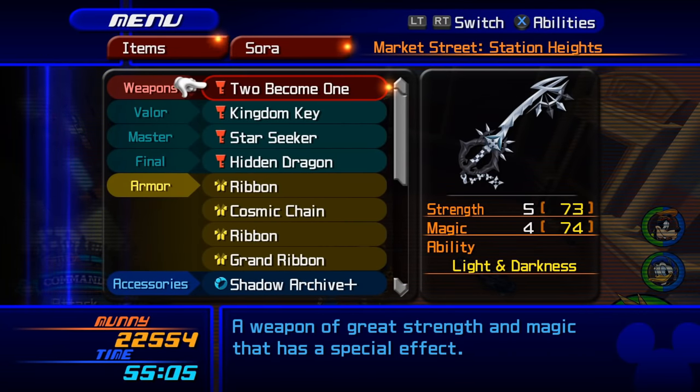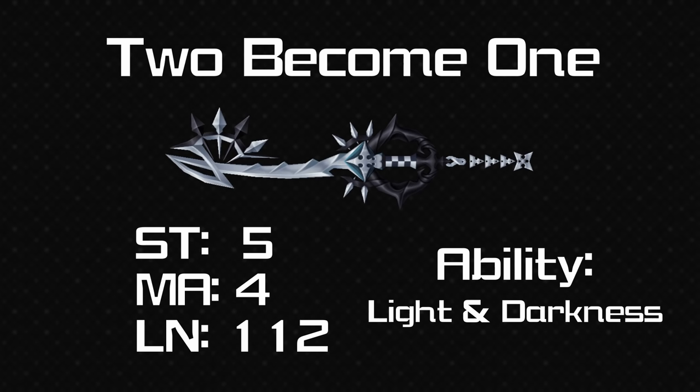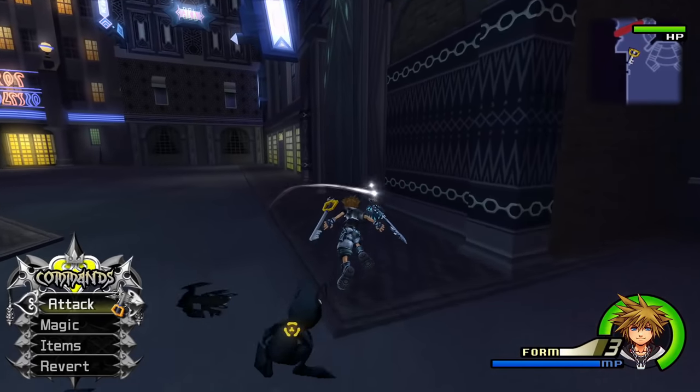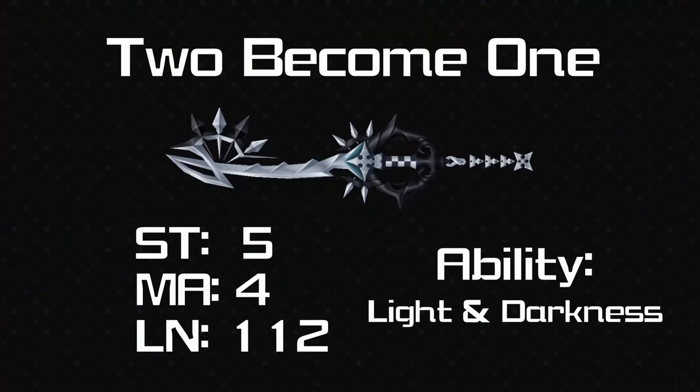From one nobody to another we have the 2 Become 1 keyblade — very much a fan favourite, probably the front runner for favourite new keyblade. It's a new keyblade in Kingdom Hearts 2 Final Mix with 5 strength, 4 magic, 112 length and its ability is Light and Darkness. Light and Darkness makes it easier to get Final Form or Anti Form from going into one of the drive forms — people use this to get the initial activation of Final Form, after which you unlock Final Form for free. After that, using this keyblade in battle and going into a drive form that isn't Final Form will always take you into Anti Form. It's a utility ability at best for most people.